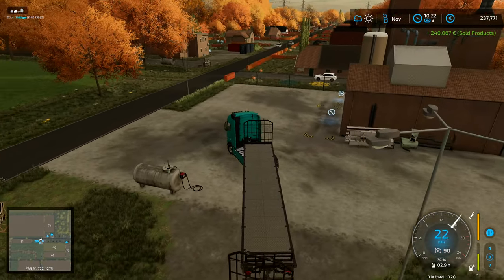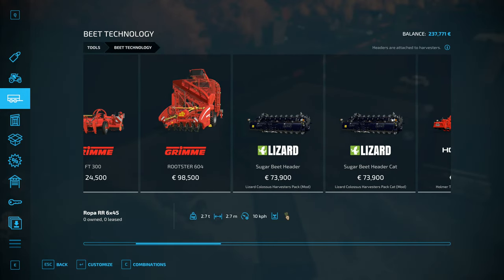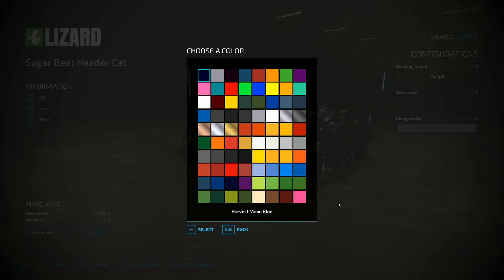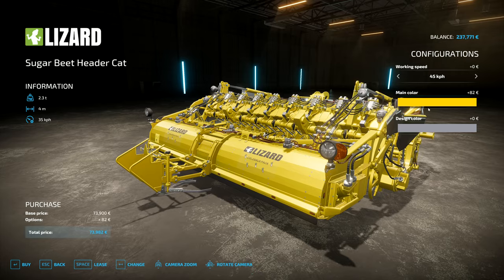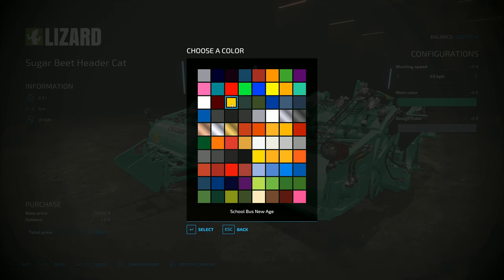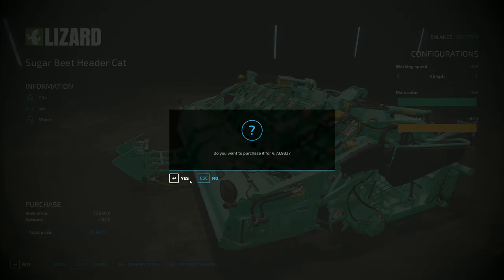240,000 euros from selling that little lot. Before I forget and go rushing off to do something different, I'm going to buy the CAT sugar beet header right there and increase the speed all the way up to 45 kilometers an hour. The others I've had various different colors - what are we going to go with? That's kind of a gold-ish color - it's called School Bus. I also kind of like that one. Yeah, I'm going with that. We want to buy that - 173,000 euros.